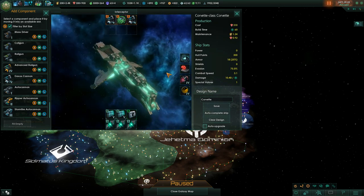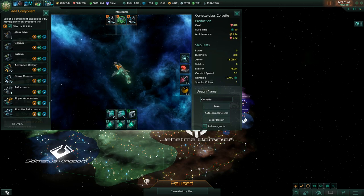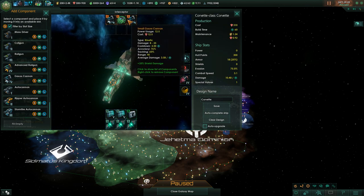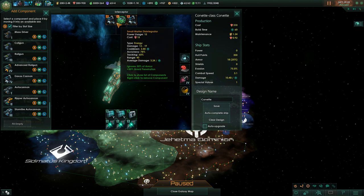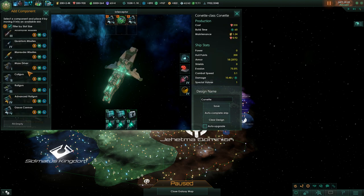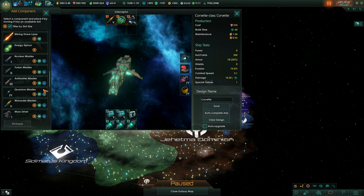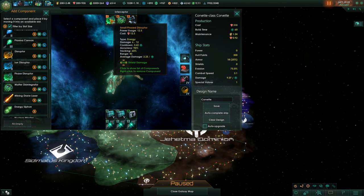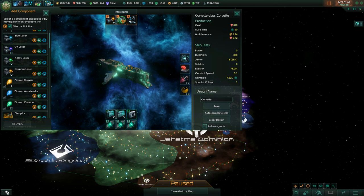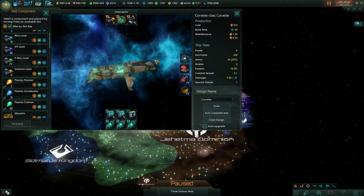If you just hit 'Autocomplete' the game will automatically fill in the optimal ship design based on maximum damage output — going through all available item combinations. However, don't be blinded by this. Manual building is generally better. For example, the matter disruptor is powerful but has only 40 range, whereas a marauder missile gives 70 range — much more useful for corvettes. Range matters: consider what role your ship should fill.